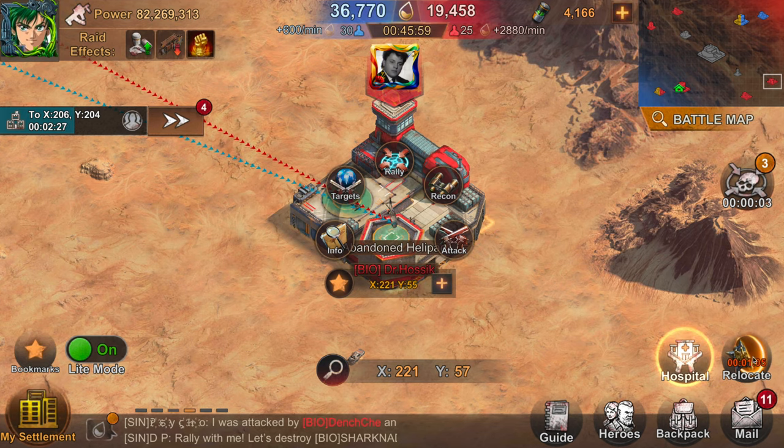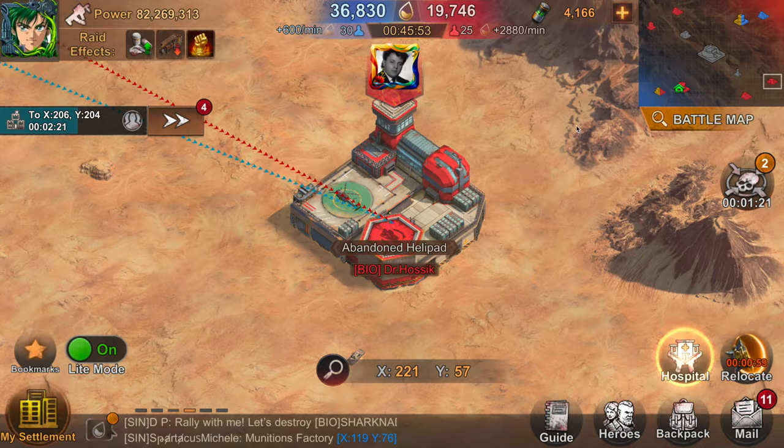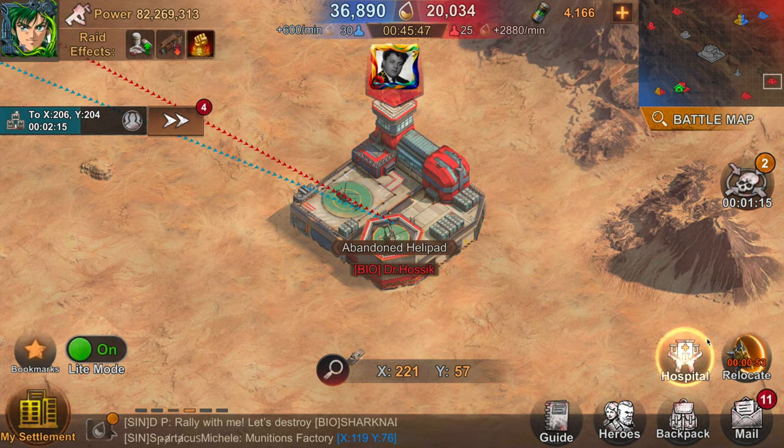Next up is the helipad. This building reduces the cooldown of the free relocator you get inside Reservoir Raid by half. It starts at 12 minutes, and if you own the helipad it will reduce it for your entire team to six minutes.